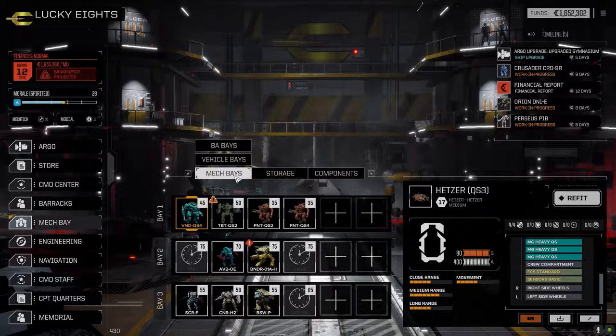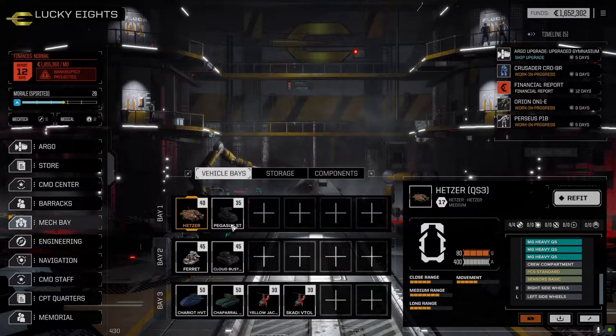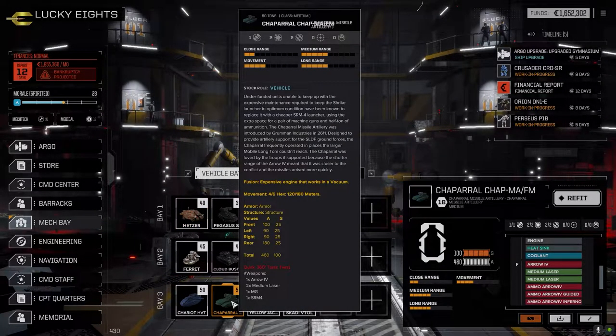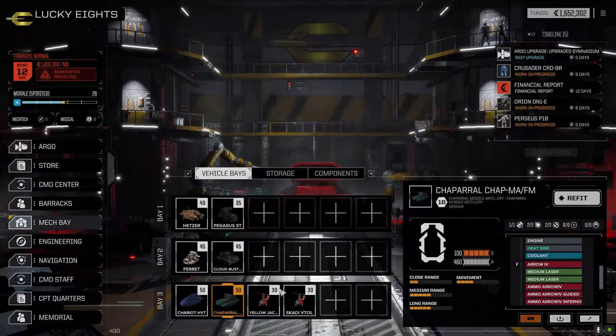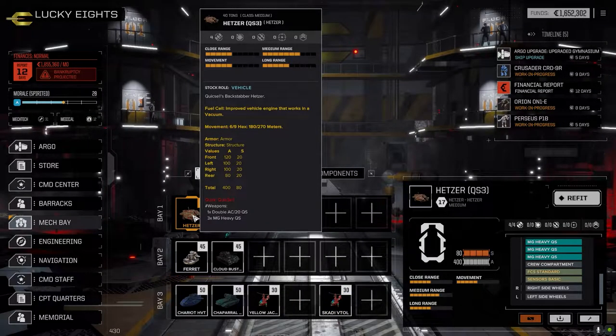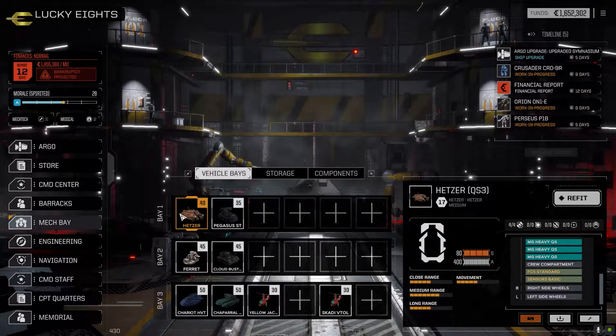In the vehicle bays, I moved the Pegasus up. Since we lost the Efreet, I moved the Cloud Buster back into the second lance. The third lance, which lost both the Pegasus and the Cloud Buster, now has the Chaparral — the aero launcher — brought forward. I also brought the Yellow Jacket and the Scatty forward just in case. All vehicles have been stored and brought back, so they should have all their quirks set up properly.